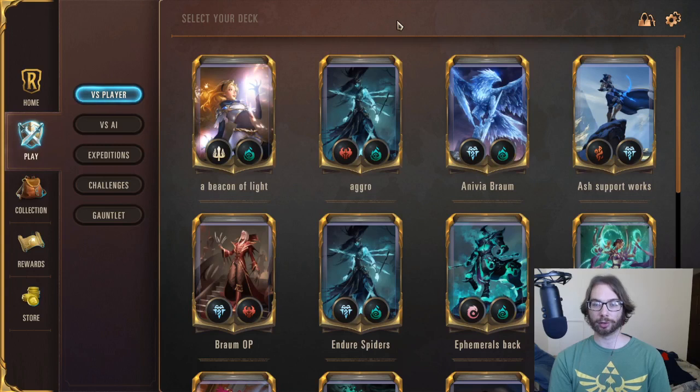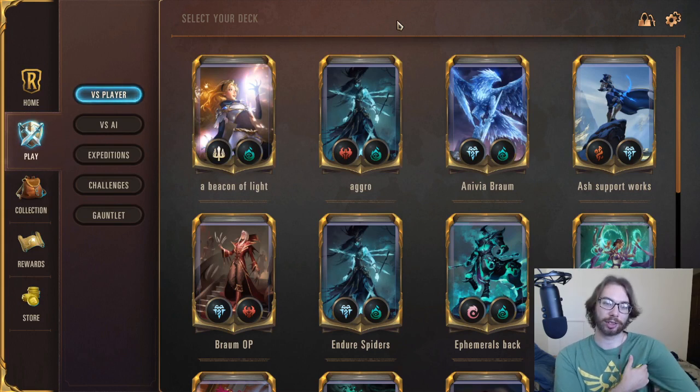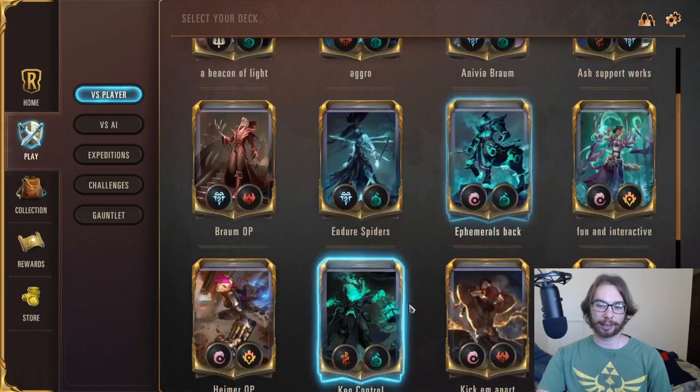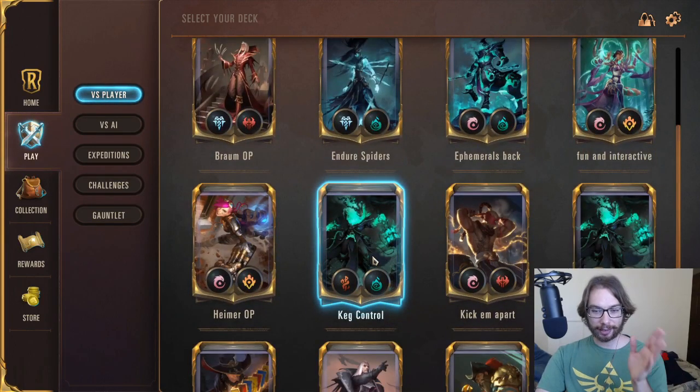Games are ending way too soon. Decimates is just a disgustingly good card. Elusives are ridiculous. Everything's just kind of perfectly against the keg control deck, which is really sad to me, because I think if this deck is a good deck, it's a healthy deck.